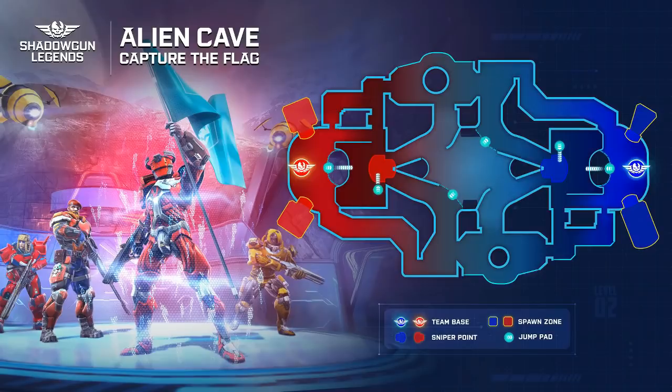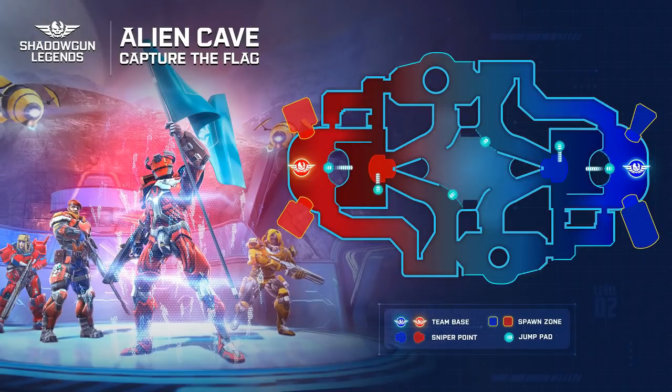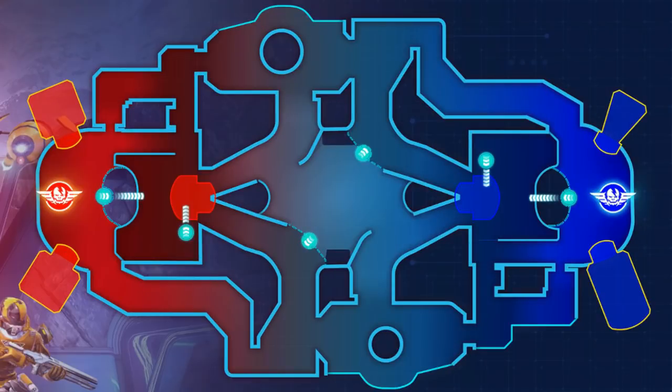Here is the top-down view of the Alien Cave map. There's a legend on the bottom right with a few things they want us to know: the team bases on both extremities with the Shadowgun logos — the blue and the red base — this is where they put the flags. We also have two sniper points, six jump pads, the middle area with a box, and the spawn zones, which I'll talk about at the end of the video.